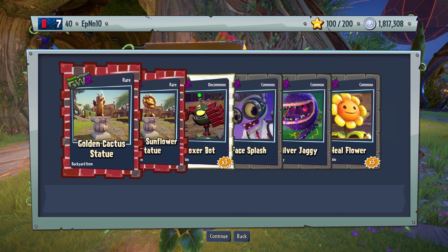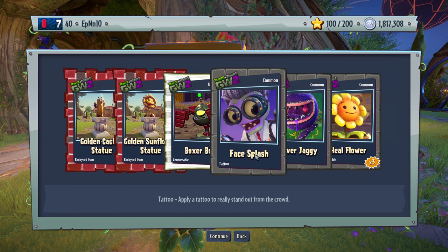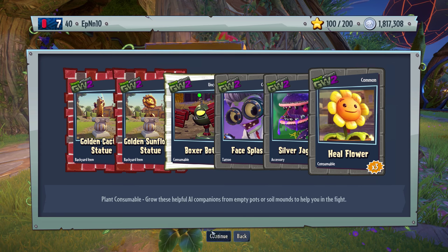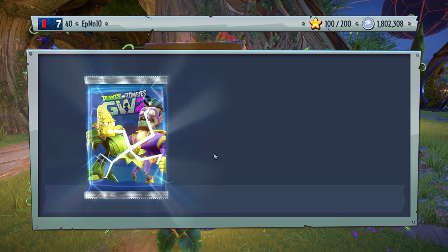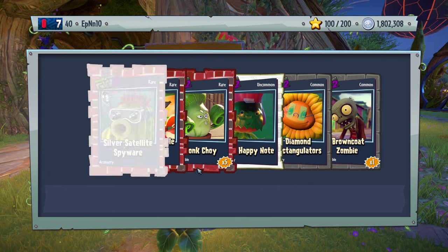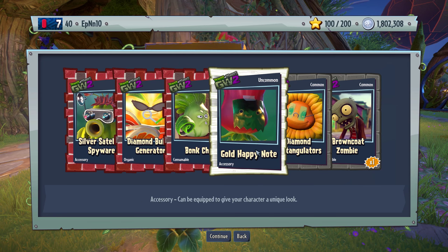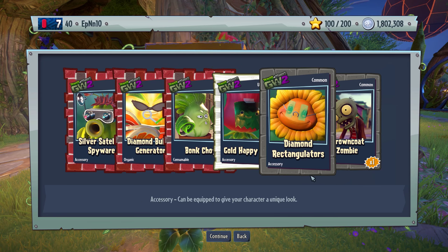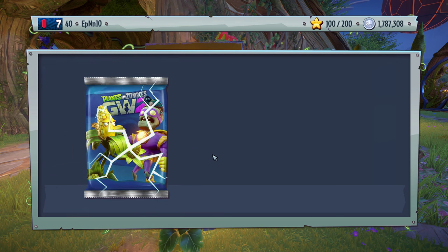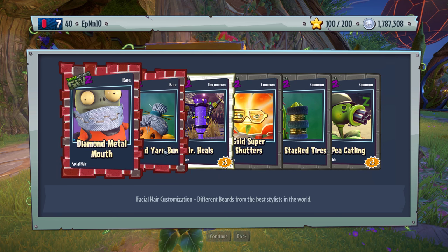We got the golden cactus statue and the golden sunflower statue — I'll definitely be putting that up. Silver jaggy face splash. Diamond bonk chui. Gold. Diamond rectangulars. And brown co-zombie. I think I have all of those in one form or another.